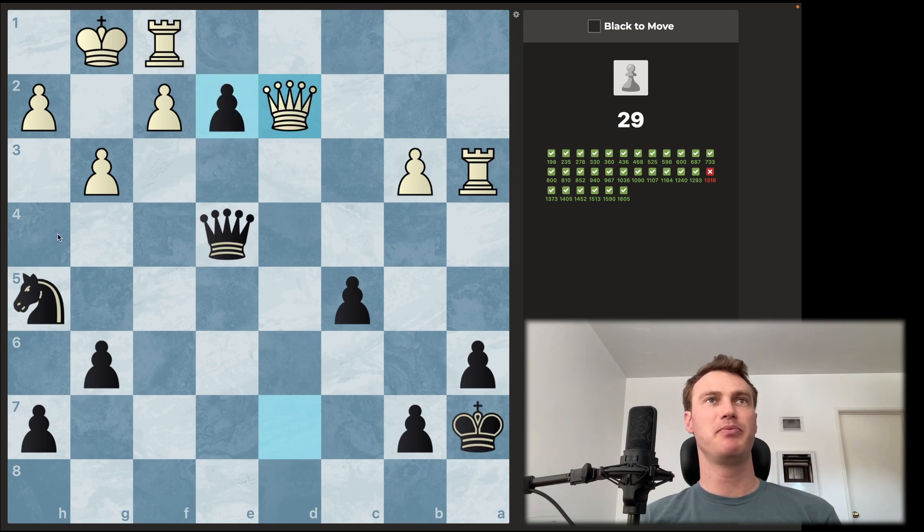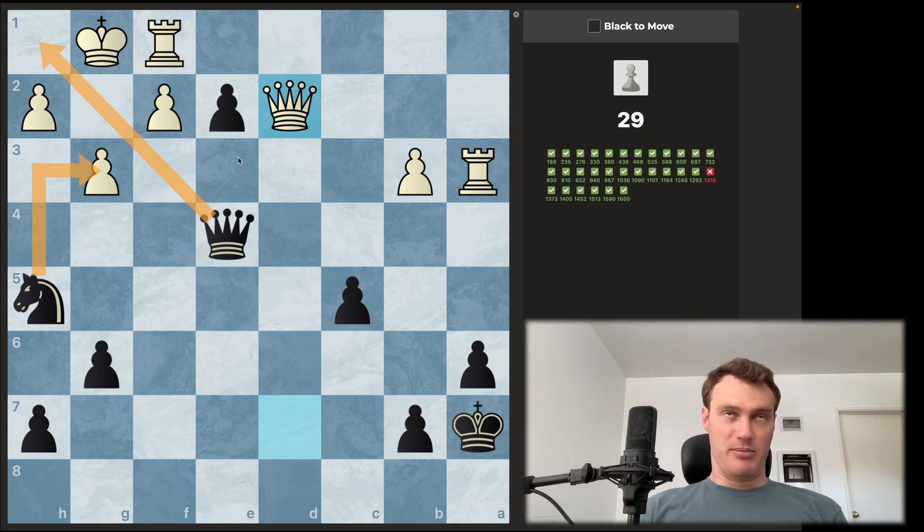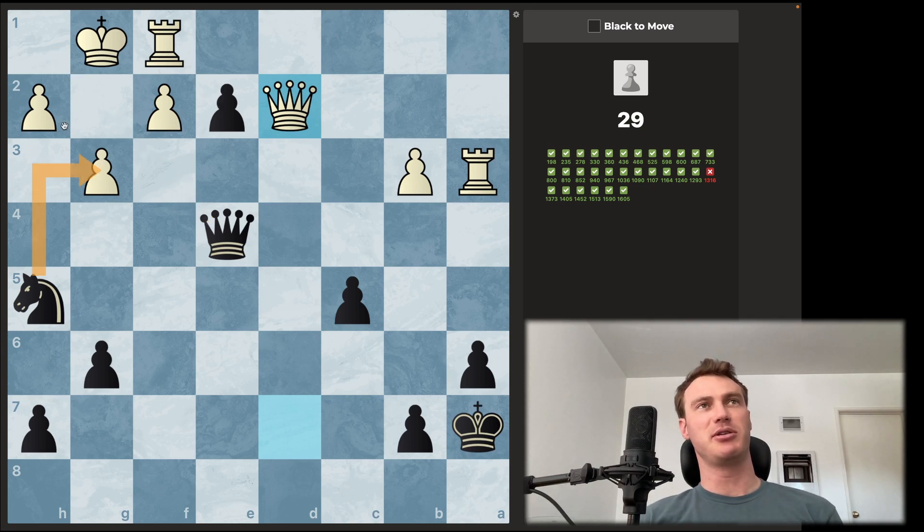We can take this way, we can push this way, we can take — king takes — then we have this corner check. But then what's the follow-up? The king comes here. Is there a way to prevent that square from being available? Maybe we take here first — knight takes g3, attacking the rook and threatening checkmate. This has to be dealt with, but it doesn't really solve it long-term because they just take and you're in the same position. We also have this check: takes, takes, check — it's not as forcing. I think we have to checkmate them somehow.